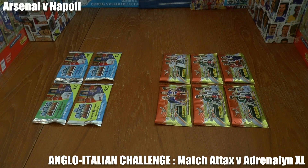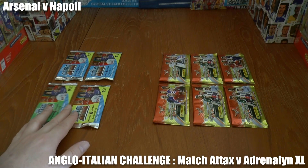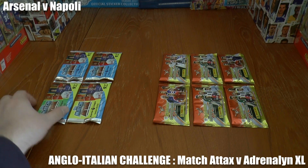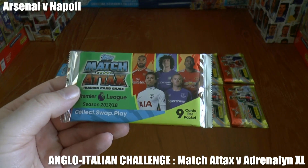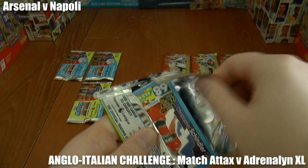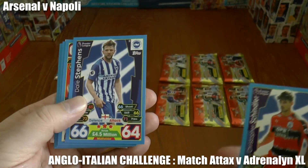Hi guys, and welcome to this Anglo-Italian head-to-head challenge using Match Attacks trading cards and Adrenaline XL Culturatore trading cards. Today's encounter pits Napoli away at Arsenal, so it's going to be a really close one. We've got 36 cards in total to open for each collection, just making it fair. Any cards pulled from those packets who play for either Arsenal or Napoli will score an imaginary goal for the club. Goalkeepers will wipe off goals if they've already been scored by their opposing team.